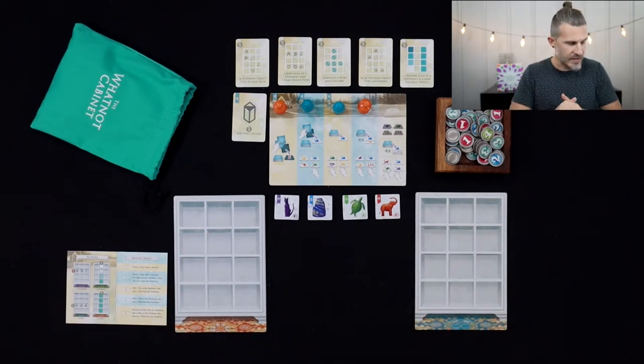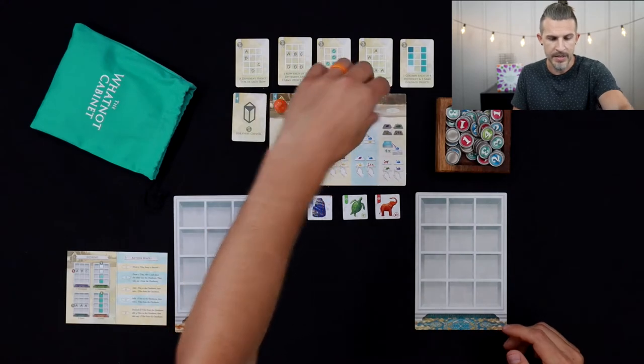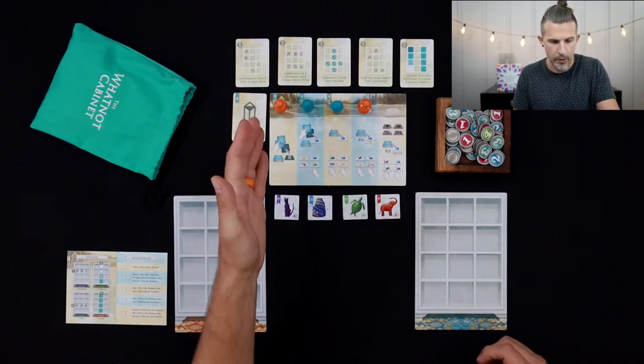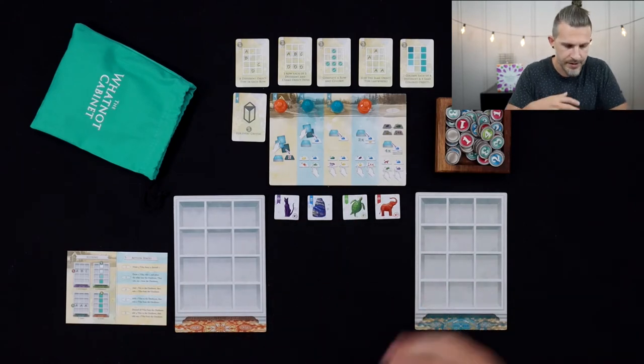In a 3 or 4 player game, we're going to have only one of these pawns apiece to take actions. In a 2 player game, we're going to have both of them. Since orange will be first player, orange will be first and then last, and teal will be in the two middle places.